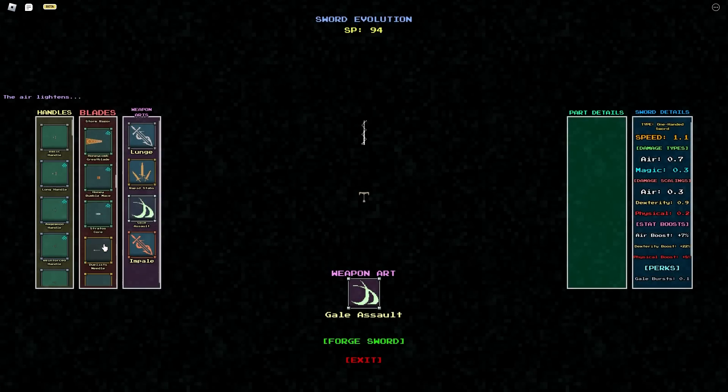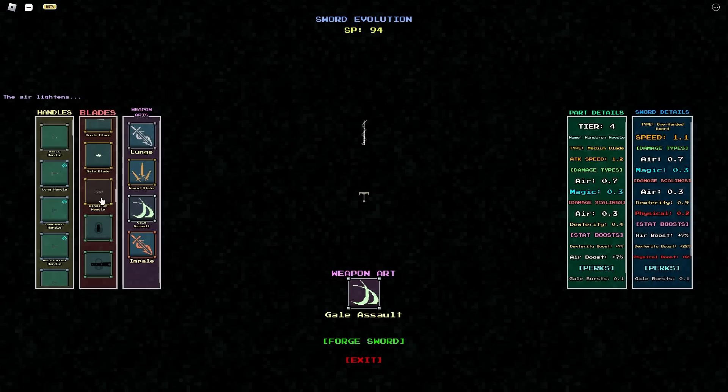For blades, I'm running the refined wind iron needle. This wind iron needle gives me gale burst and tailwind. Keep in mind these are very important — gale burst and tailwind apply to your finisher as well as increasing your attack speed for this build.